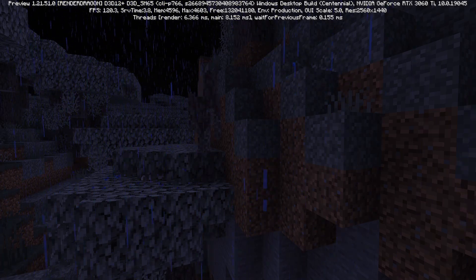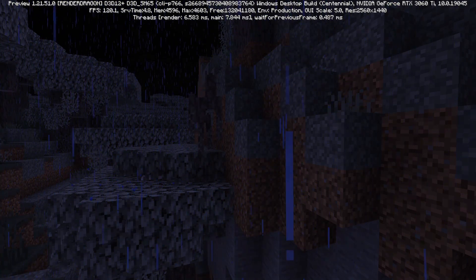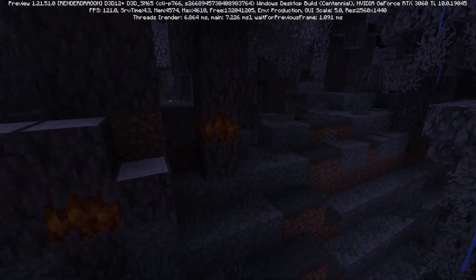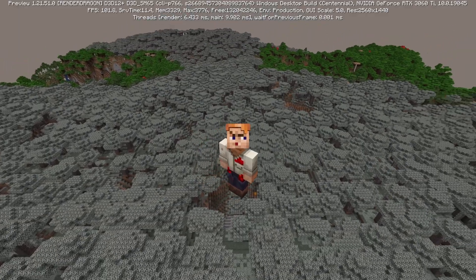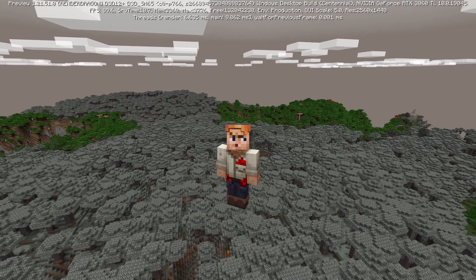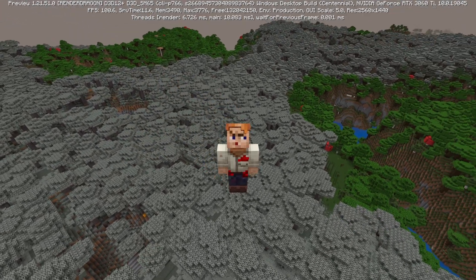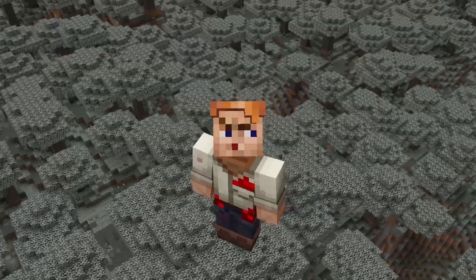You can kill these guys by attacking them, and it will lead you to something called a creaking heart, which you can then go and destroy. There they are over there in the trees. All in all, a pretty cool little update with some great new features and some nice new stuff for building. Hope you enjoyed today's video and I'll see you all later in the week.